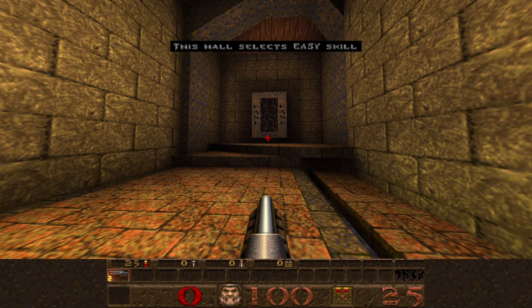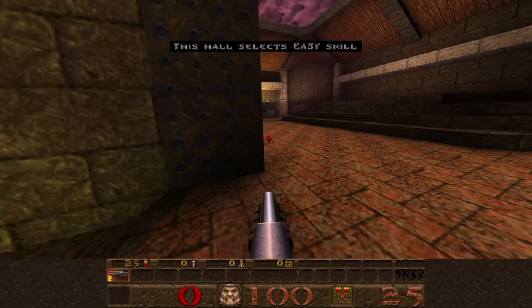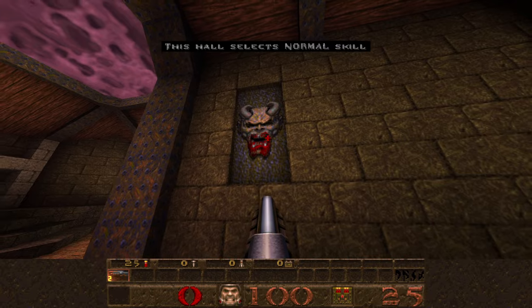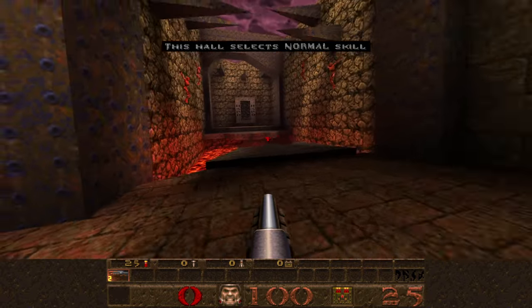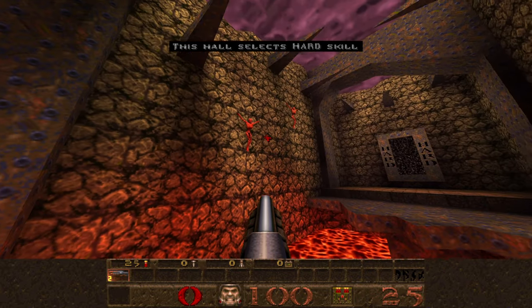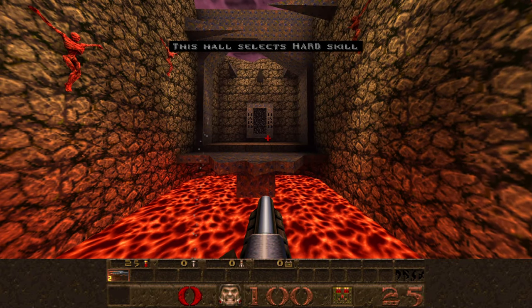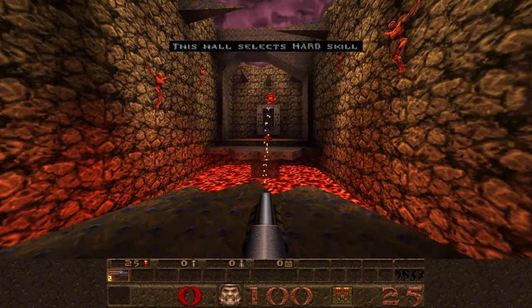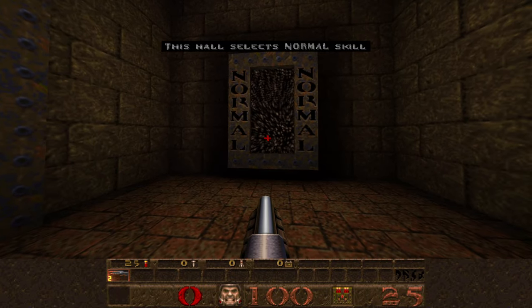This hall selects Easy Skill. This hall selects Normal Skill — a little bit more menacing. This hall selects Hard Skill — very menacing. It doesn't matter what difficulty you choose, but you have to jump over a pit if you want to do hard. I'm going to go through Normal because I'm going to go to Nightmare eventually.